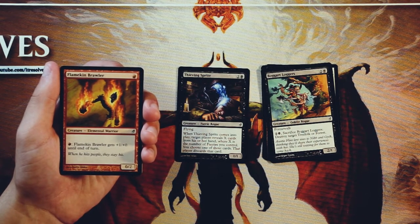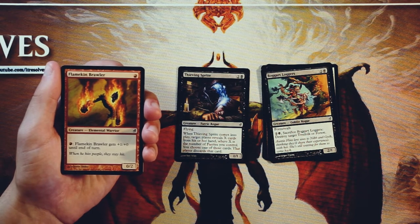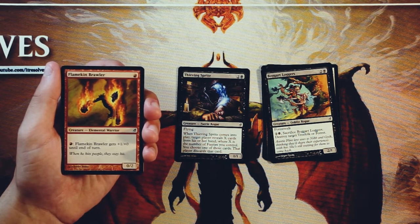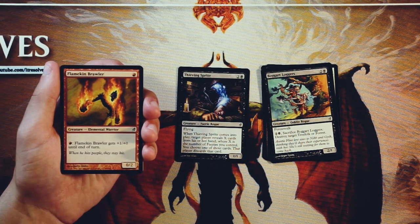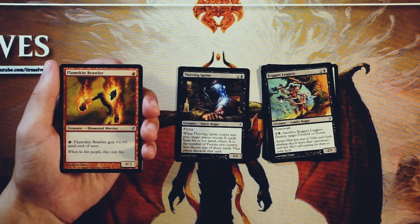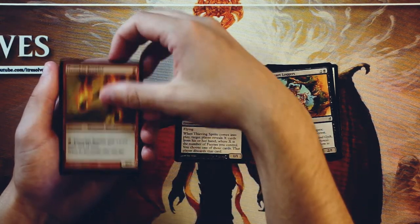Flamekin Brawler is a 0/2 for one red, and then you can pay a red and it gets +1/+0 until end of turn. I think this is a great one-drop, actually. This is going to be something you have to sink some mana into, and that can kind of set you back depending on the situation, but it does give you an avenue for being really aggressive on turn two after you've played this on turn one. You can be a 2/2 on turn two and swing in at the same time. Not only that, but you can keep pumping it up and dealing with larger creatures. If you need to leave this back as a blocker, you leave some red mana up and you might be able to trade up for something really powerful. I don't think I like it more than the Thieving Sprite — I just kind of prefer that game plan.